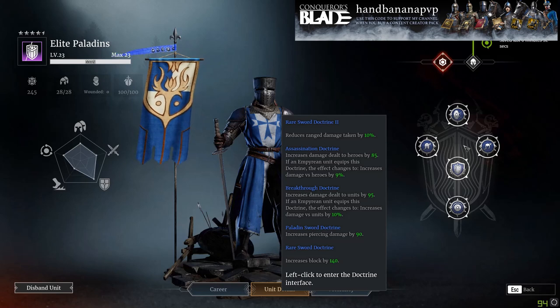So this is the doctrine setup for using these guys. Just like the Somachi and Stallwarts, there are a couple of different ways you can do this. I go for the Assassination and the Breakthrough in these two slots. You can also put a Piercing Defense and a Health, or another Piercing Damage, because they get their own little Piercing Damage Doctrine. Range Damage Mitigation and Block Increase is a must — you definitely want those in their Piercing Damage Doctrine.